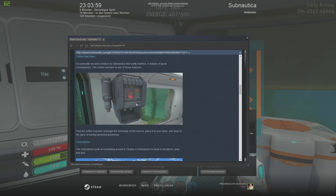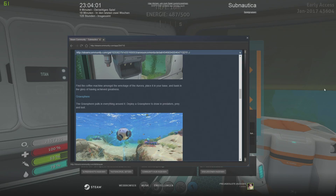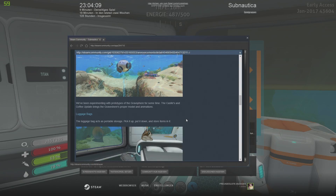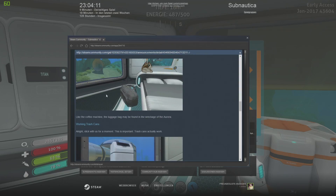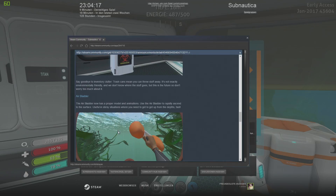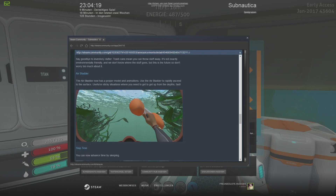Es gibt jetzt die Kaffeemaschine, die man sich bauen kann – den Amphibricator. Die Graph-Sphere, die Fische und Gegenstände anzieht. Verschiedenste Items wie die Sporttasche, den Biohazard-Mülleimer. Und dann gibt es so einen Blader – einen Luftsack, wo man schneller aufsteigen kann.